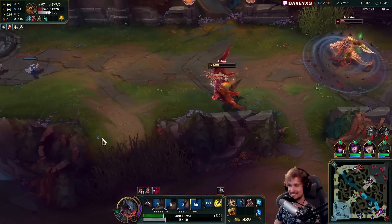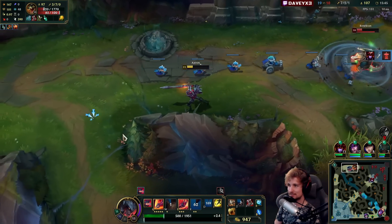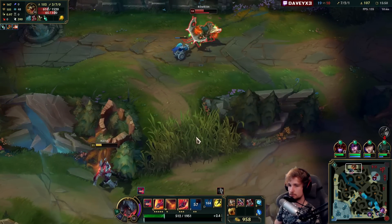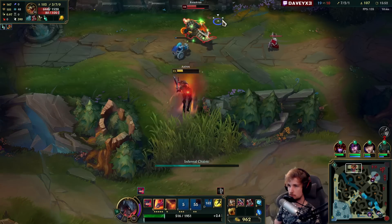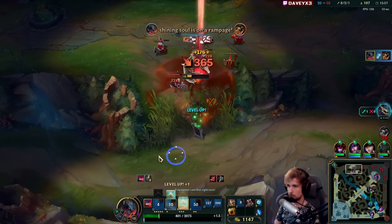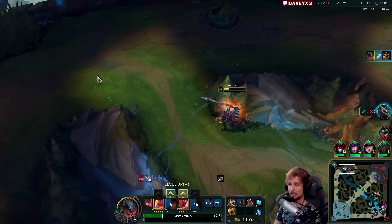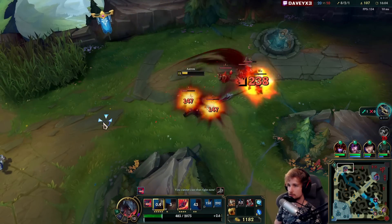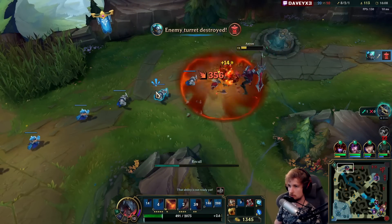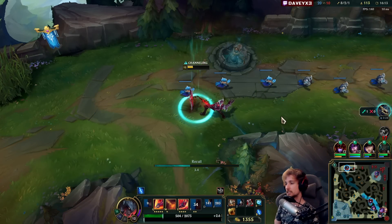He's flashing away from my third Q — that's why he's doing it. He'll probably use all of his combo. Outplayed buddy — you outplayed me, I outplayed back. That's how we do things. Outplaying the outplayer — that's how you do it guys.